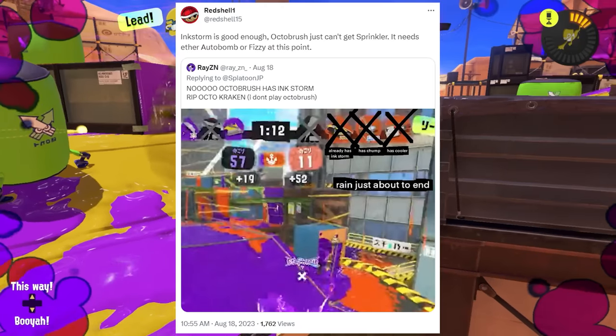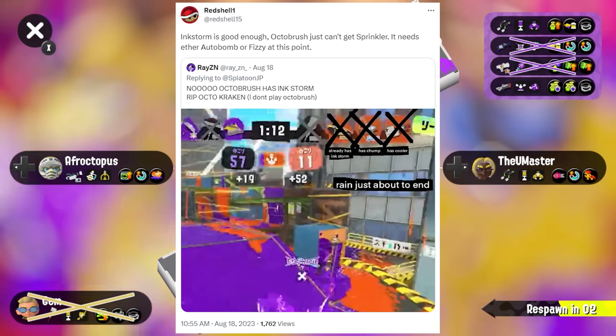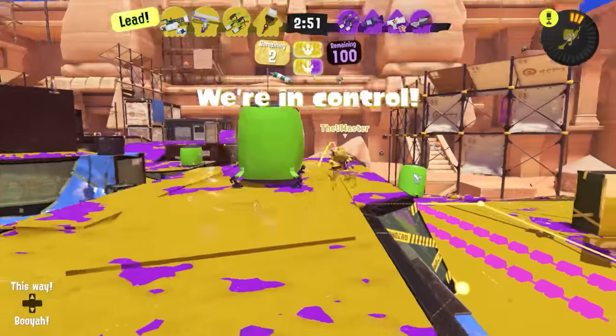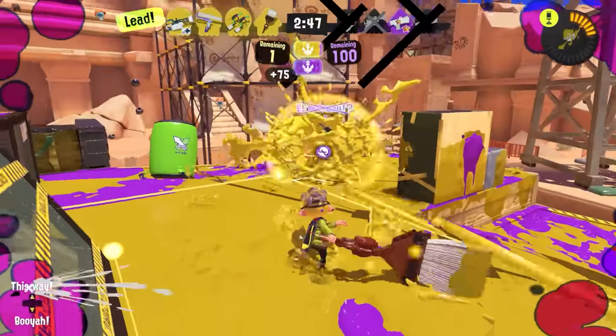Redshell, a top level Octobrush player, tweeted that they wanted Fizzy or Autobomb, and that if the weapon got one of those, the Inkstorm kit would be fine. Chara, the other top level representative of the weapon in the west, also notes in a video on the subject that the lack of a bomb hurts the main weapon and that it's going to struggle more to get in without one.